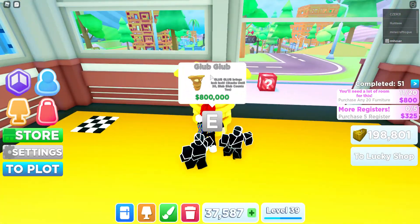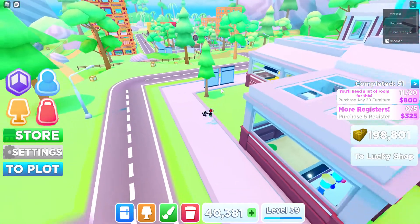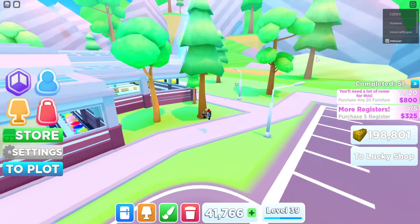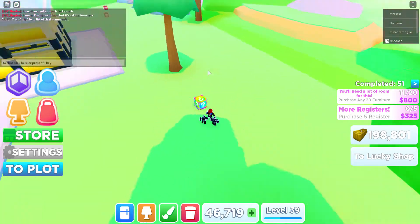Yeah, this guy's definitely hacking — look how fast he is, there's no way. Where did he just go? Oh, you can teleport back to your plot. But there are like 50 rainbow lucky blocks outside — I think he's hacking.